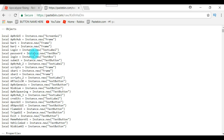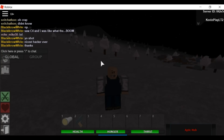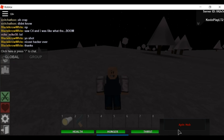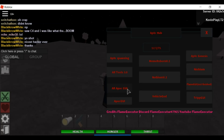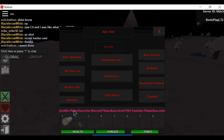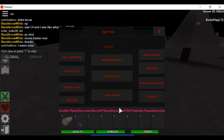What you want to do is paste in the script — the script will be in the description and a pastebin link — so you just want to copy everything and copy it. Once you've executed it, which I already have, it will look like this. Just click login — it doesn't matter what you put, just put whatever — then click submit. And this was made by Flame Executor Discord, that guy right there.